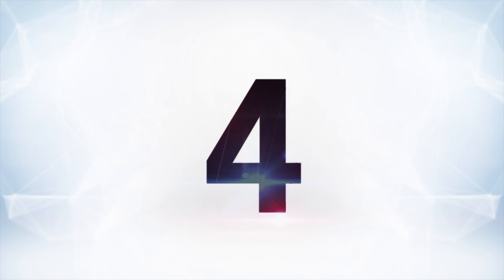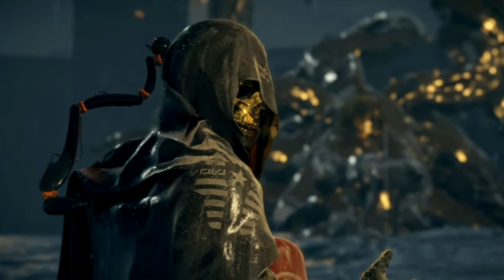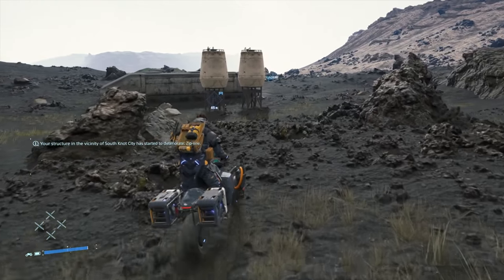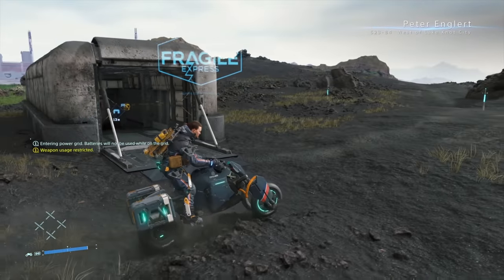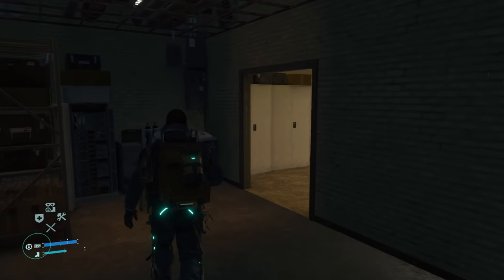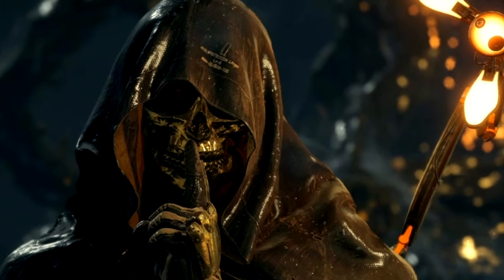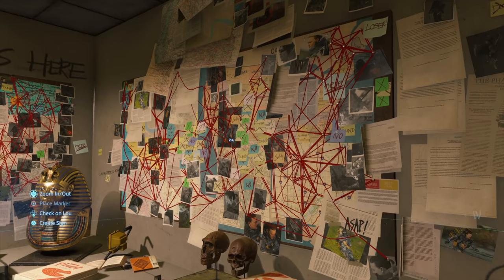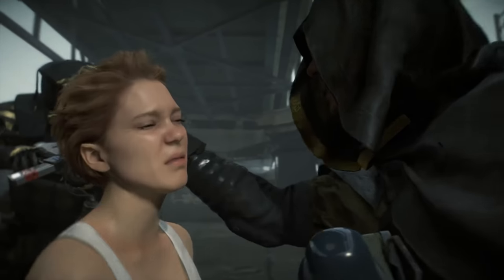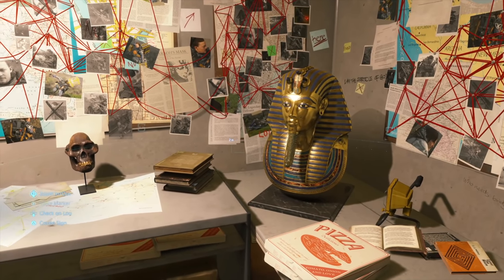At number four is Death Stranding's Higgs' house. It's actually possible to visit the hideout of Higgs, the gold-masked villain you spend a lot of the game contending with. The place isn't that hard to find and has missions associated with it, but you spend most of the game not knowing it's Higgs' home. If you return after beating the game, you can go inside and explore — the place has wall-to-wall conspiracy boards and crazy messages, and there's a memory chip giving you a ton of information about the character. For players invested in the story, it's a goldmine, since Higgs is mysterious for most of the game and this is the only way to learn a lot about him.